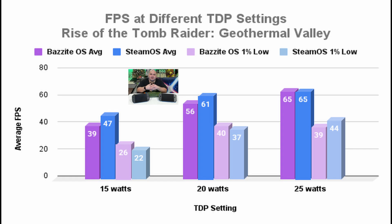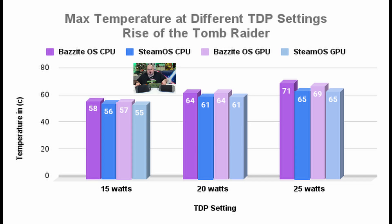One limitation of this study is that we're only looking at two games here, and to really fill in the gaps we need to run more tests with more games. What I can see is that typically SteamOS has better quality of service or higher 1% low frames, and in most cases it does seem to have slightly higher frames per second. At the lowest TDP setting, SteamOS seems to have an 18% performance benefit over Bazzite OS. Here are our graphs of the maximum temperature recorded while benchmarking Rise of the Tomb Raider — and things are getting interesting again. We see across the board SteamOS has slightly better thermals. At our highest TDP setting, the CPU temperature is 9% cooler under SteamOS. Those were not the results I was expecting — I was expecting it to be more of a wash, more like Bazzite and SteamOS would be neck and neck. But there is something inherently different about SteamOS.